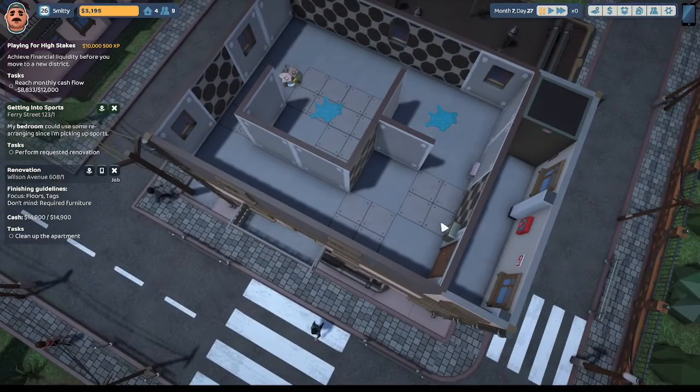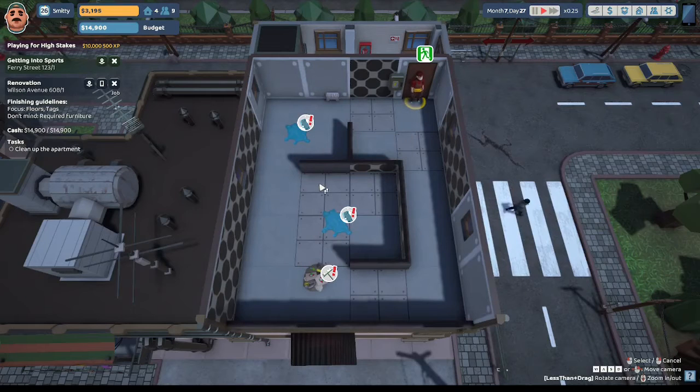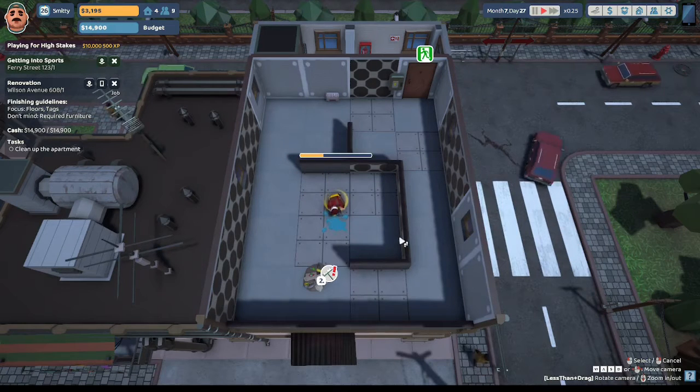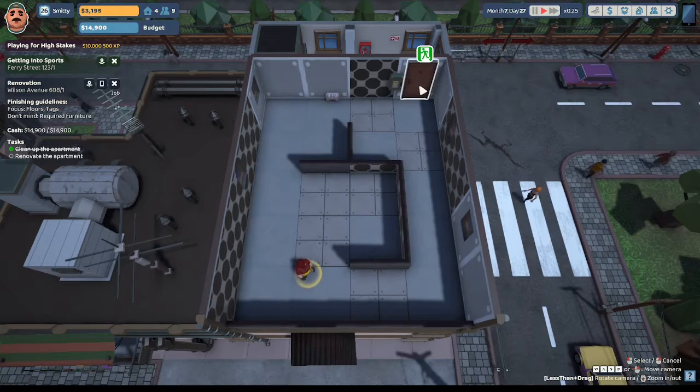Here we are at Wilson Avenue 608. This looks totally different than when I was here yesterday. Let's begin cleaning. Uncle Steve, let's clean these puddles and clean up this pile of trash. This looks entirely different than when I was here yesterday renovating - I did this whole kitchen. Looks like he gutted the place and moved out. Uncle Steve, you can head on out.